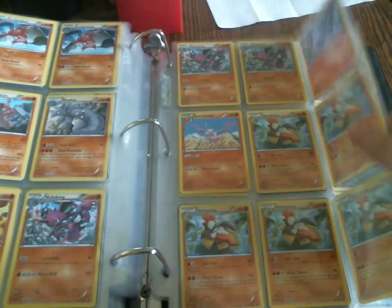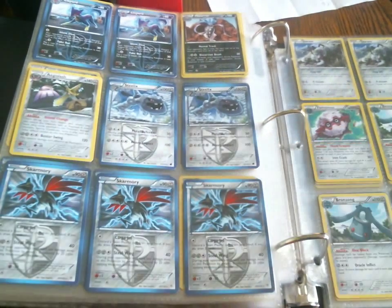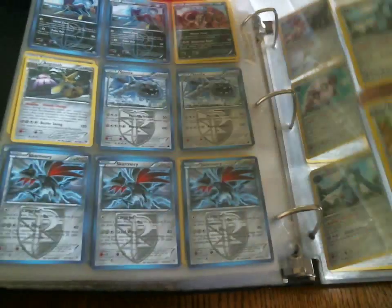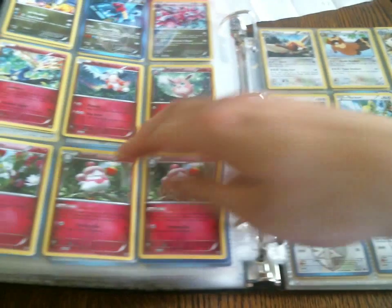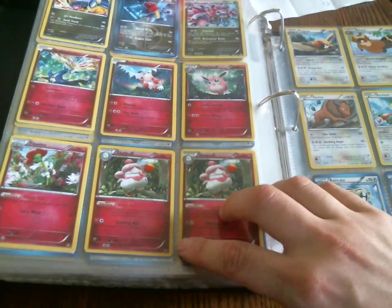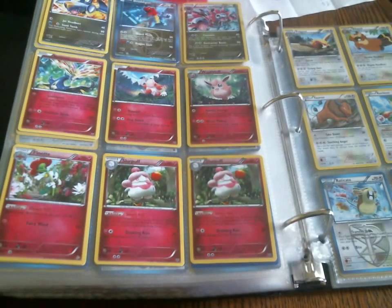Fighting. Dark. There's that Zoroark with Brutal Bash, which is pretty popular. I think that's still legal because it's reprinted in Legendary Treasures. Now we're into Metal. And Fairy. These are normally holos but I decided to put them back in here because they're rares. These are from the theme deck, so don't think they're fake — these are real Slurpuff, they're just from the theme deck. I think the Xerneas is from the theme deck as well.